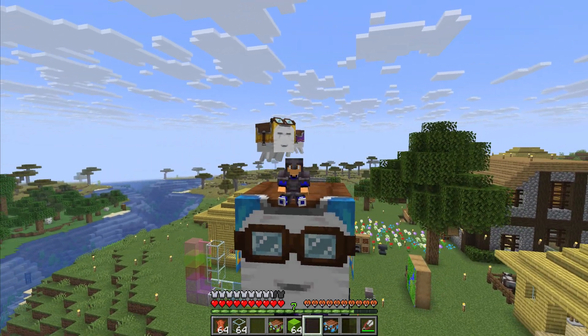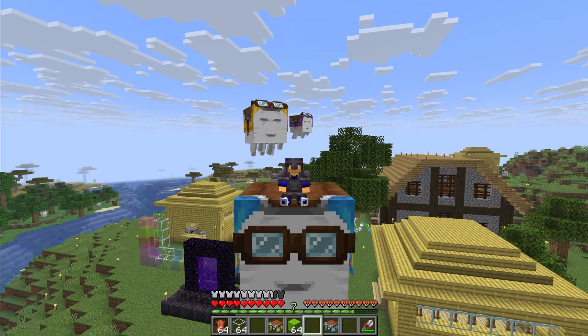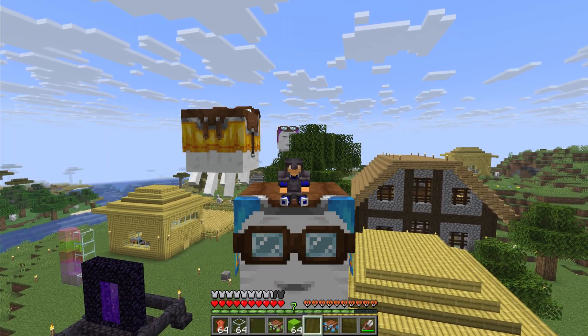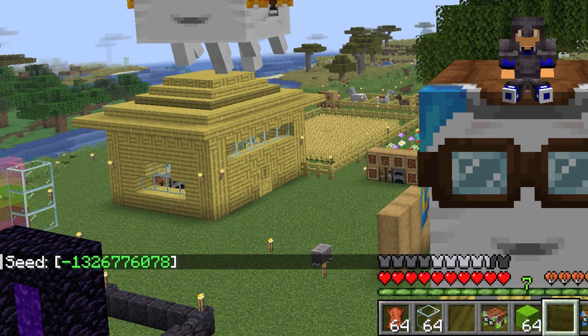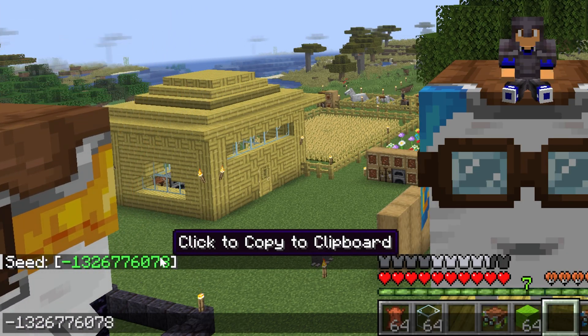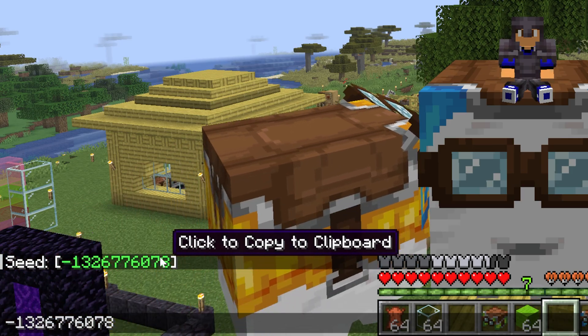You have found the perfect seed for your Minecraft world and you want to know what it is, whether it's to find biomes easier or whatever reason. It's really easy — just type slash seed and hit enter, and there it is. You can click to copy it, and once copied you can paste it anywhere you want, whether that's in a Minecraft tool to find biomes or something like that.